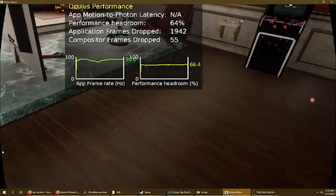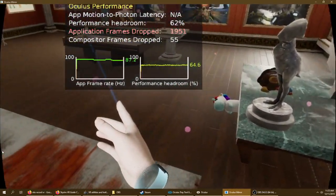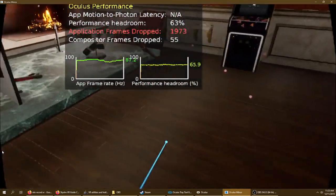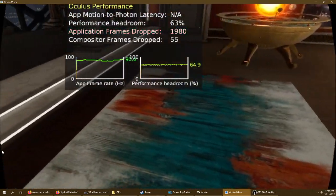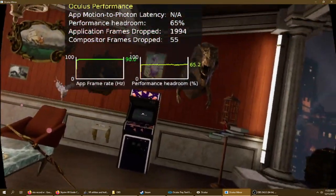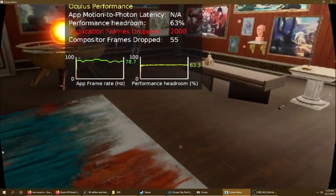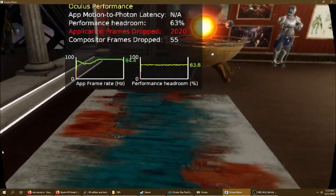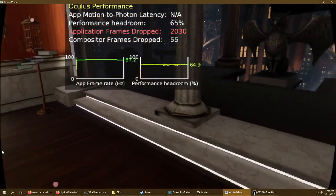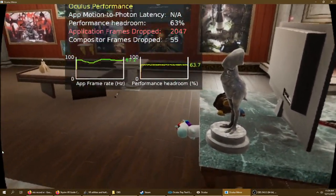Alright, so you can see something's obviously not right here. I'm not dropping into ASW — I have it turned on. It's on auto mode in Oculus Tray Tool. But I'm getting these severe frame drops even though I have more than enough GPU headroom to actually easily render this scene.